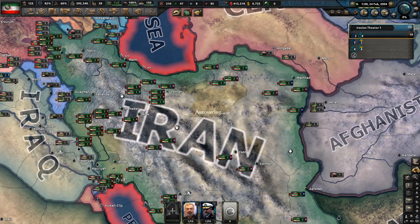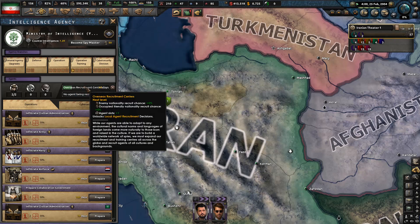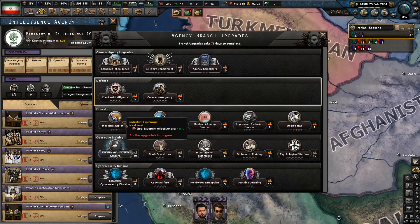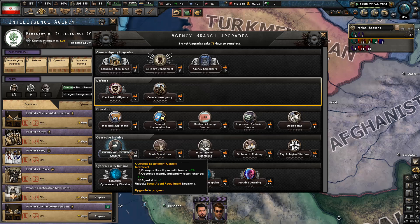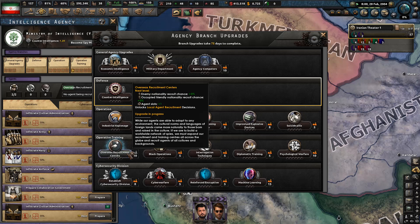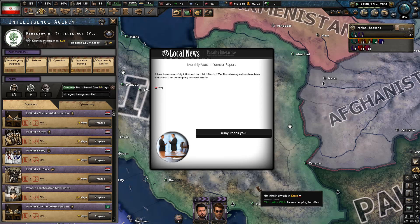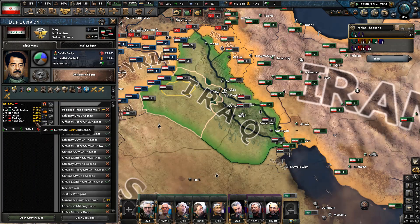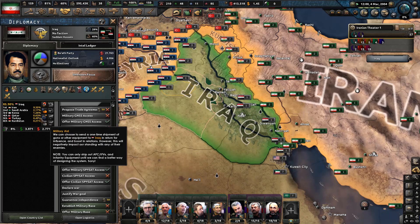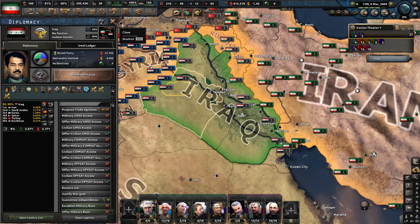We're going to start repaying the debt as fast as we can. I'm considering upgrading the intelligence agency with the agent slots — specifically the overseas recruitment center. I'm hoping it actually gives us a new agent slot rather than just an extra agent to choose from. Oh — someone has countered our influence on Iraq; it's down to 9.45%. The bastards.